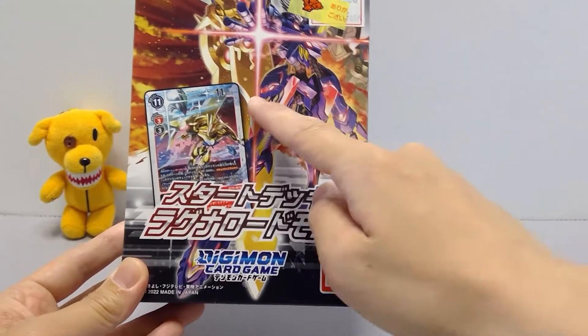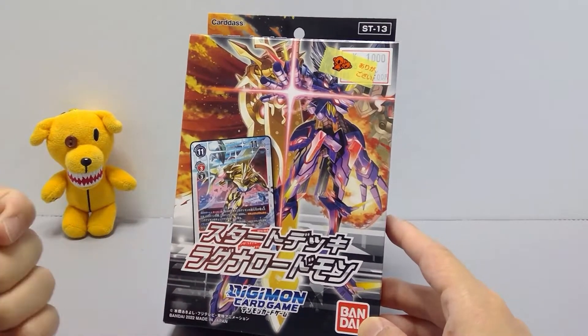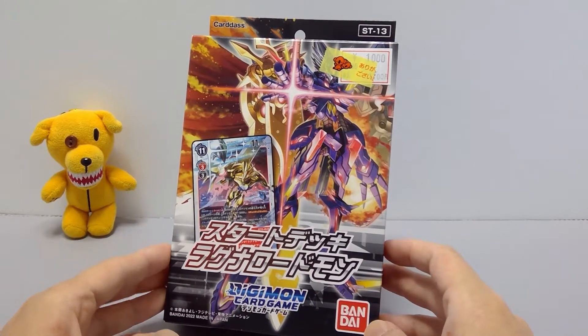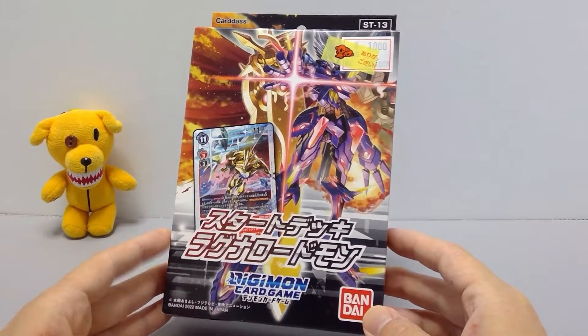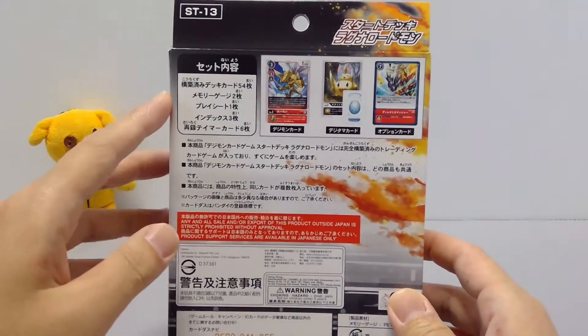This one, unlike the original six which were just the size of the cards, is more aligned with the last four — the Dukemon, Omnimon, Veedramon, Paildramon, and Mastemon decks. These are more like constructed decks even though they are starter decks, more focused on theme rather than just being color-based.